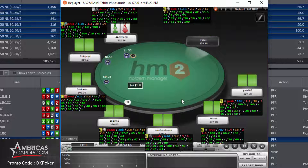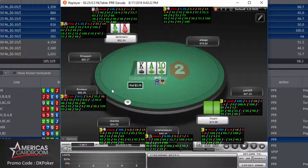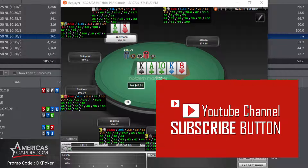Back at the 50NL table with pocket kings under the gun. I get a call from the hijack, and we flop middle set on a very draw-heavy board. I lead out for two-thirds and he calls. The turn is our money card — quad kings. I bet 550 and he calls again. On the river there's 1951 in the pot. I bet 1450 and he calls. We scoop a $46 pot with quad kings.